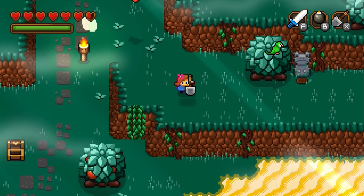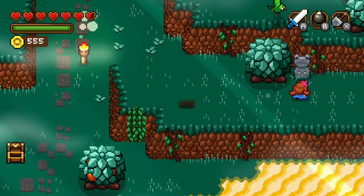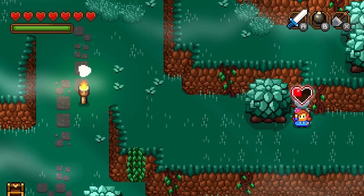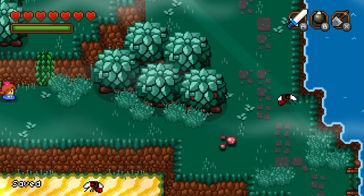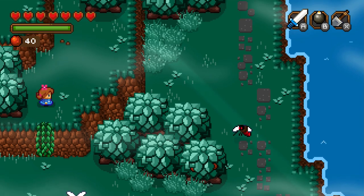Okay, here we're going to switch back to shovel. Dig that up for some more coins. The frog smiled upon you. And we get a piece of heart for doing that. Yes. So basically, if you think about it, doing all 24 of the statues will actually net you a full heart container. Essentially. So that's kind of cool.